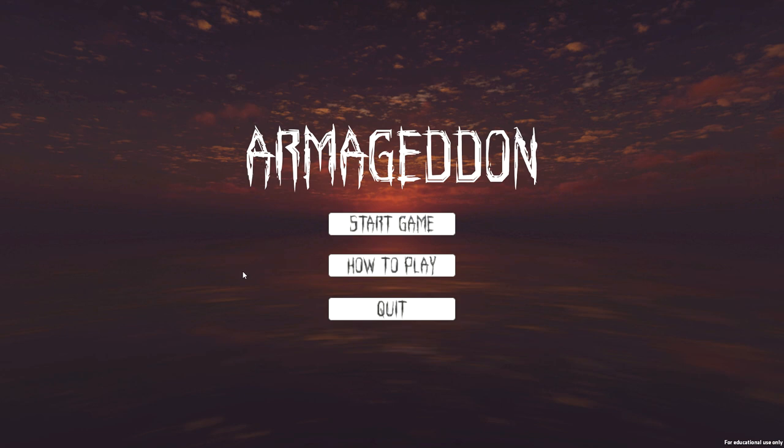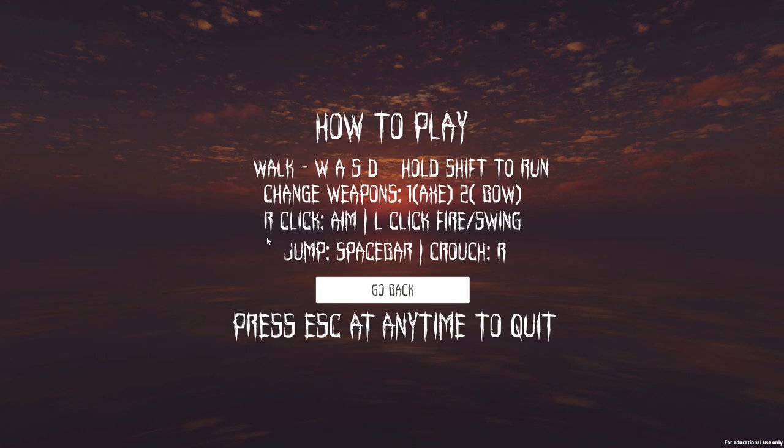Before I start, I just click on the how to play button, and that goes through all the instructions on how to play the game. They're basic enough instructions like most other games: 1 and 2 to change your weapons, right click to aim, left click to fire, spacebar to jump. And I can just go back.